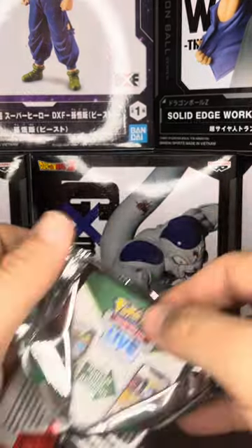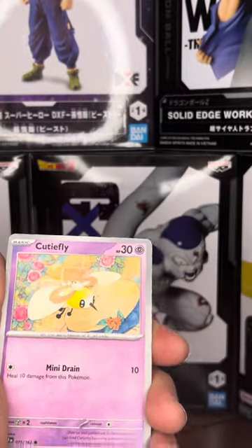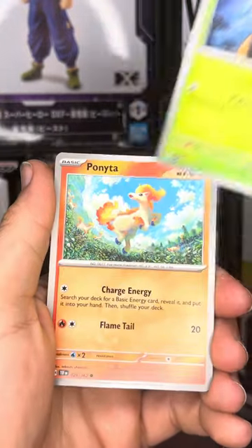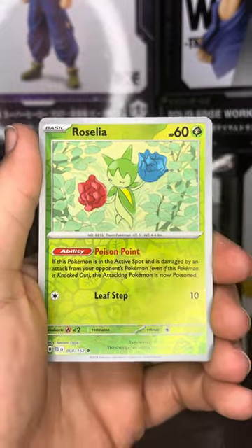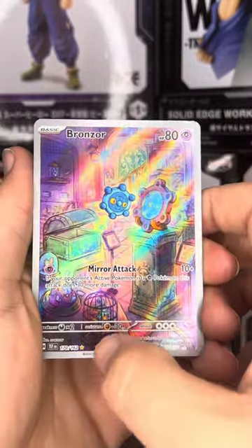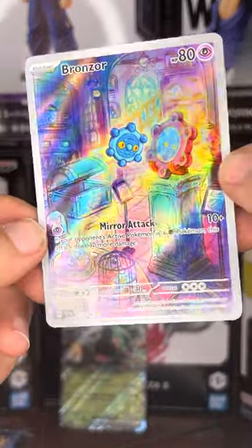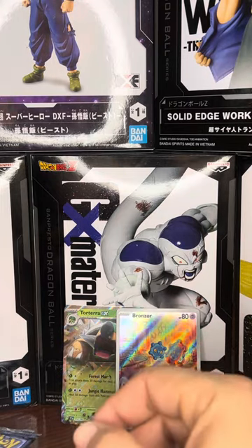So as we go through these, you know, never know — maybe we'll get lucky. Here's this one. Let's see what we get. Cutify, Drillber, Relor, a Ponyta, Sableye, Iron Valiant, Rescue Board, Rosalia. Oh, here's one of the illustration rares — nice Bronzor! You can see the star down there at the bottom. That's a nice one, I like that. And a Drampa — Drampa the Grandpa. So not bad at all. Two for two on these packs, we'll take it.